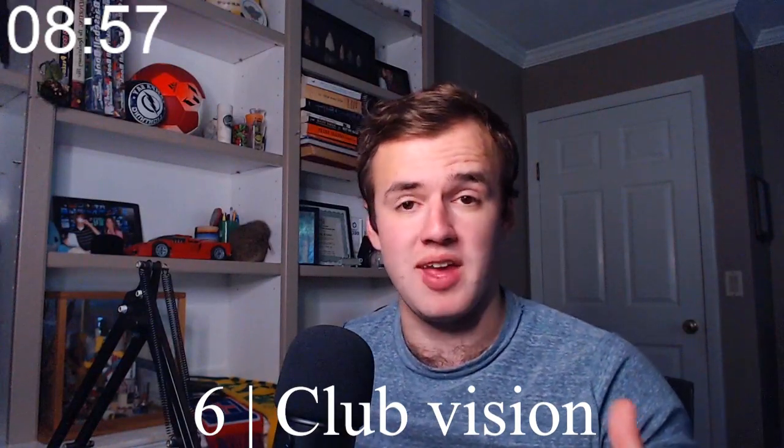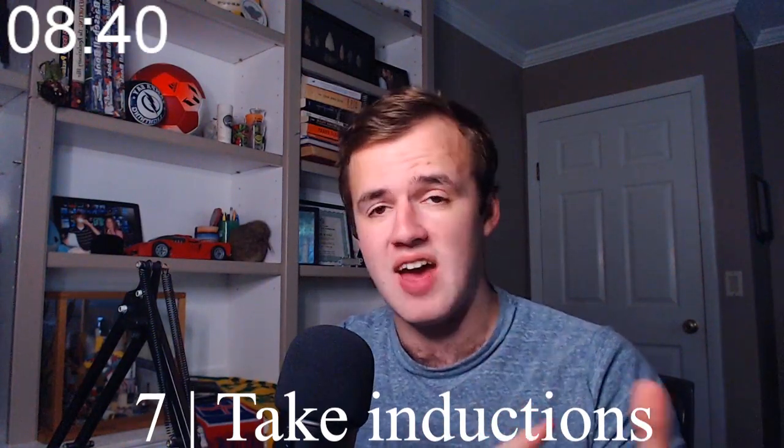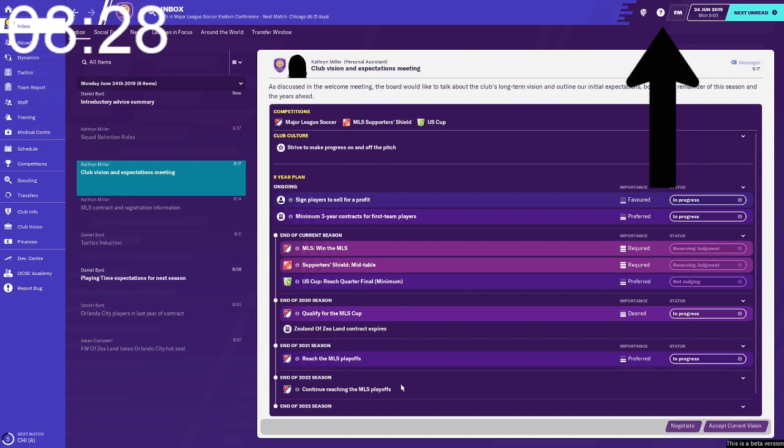Number six: be careful with the new club vision. It was hard enough when you only had to predict one season out, but now you have to potentially predict up to five seasons out. It's dangerous — don't over guarantee, a lot of things can change. Number seven: don't be afraid to take the inductions; they're really helpful and have new information every year. Even if you think one facet of the game has changed, take that induction again. Number eight: if you ignored the inductions the first time but now want to take them, just click the question mark at the top of the screen and you can take all of the inductions again.